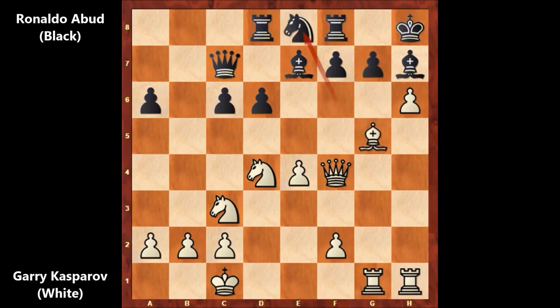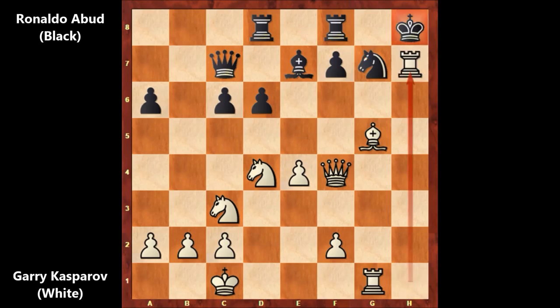We have knight to e8, preparing to face h takes on g7 with the knight. Kasparov captured the pawn, knight takes on g7. But Garry Kasparov played a crushing move. It is white to move — what would you do in this position? If capturing the bishop, there is nothing special for white, and white is still winning but not as crushing as the move played in the game. Garry Kasparov played rook takes on h7, sacrificing the exchange. What a vicious, wild move by Kasparov.